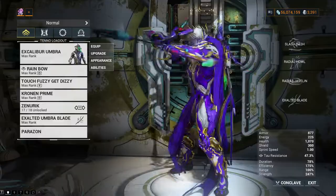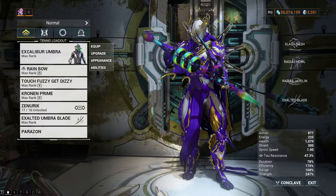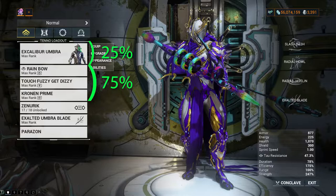There is a general rule in which affinity is divided among the gear you bring: 25% is dedicated to your Warframe and 75% is dedicated to your weapons. However, there are some things you can do to change these numbers.